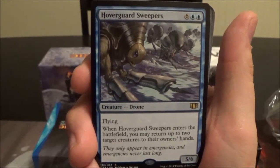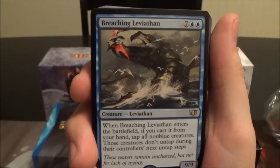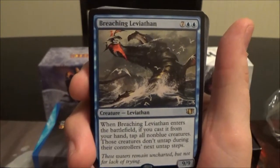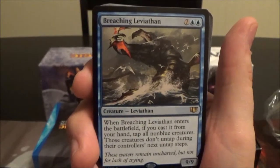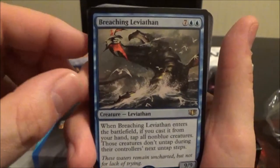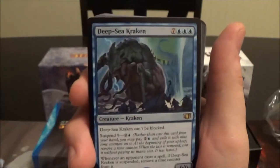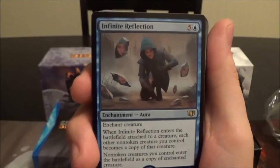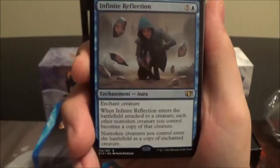Hoverguard Sweepers is an eight-cost 5/6 flyer; when it enters you may return up to two target creatures to their owners' hands. Breaching Leviathan is a nine-cost 9/9; when it enters the battlefield, if you cast it from your hand, tap all non-blue creatures and those creatures don't untap during their controllers' next untap steps. Deep Sea Kraken is another reprint.